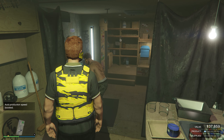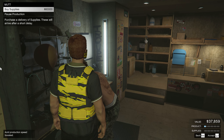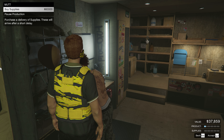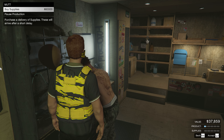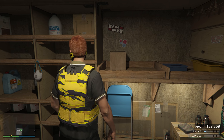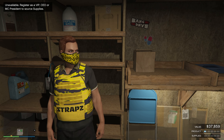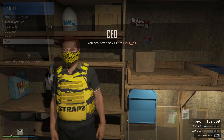Next, we need to get some more supplies. There are two ways to do it. You can talk to Mute and purchase supplies for $60,000 — I honestly don't recommend purchasing your own supplies, but some people do. What I like to do is source your own supplies. You will need to be registered as a VIP, CEO, or MC President in order to source supplies.